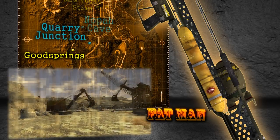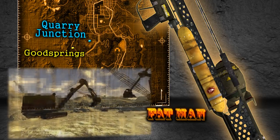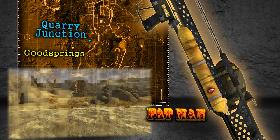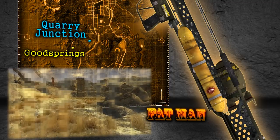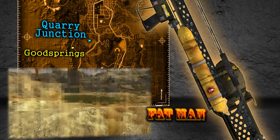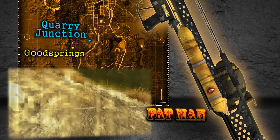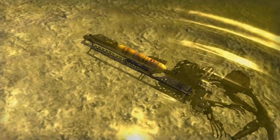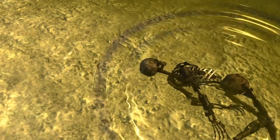The second and less advisable instance to acquire is located in a pool of water, more east than north of Goodsprings in Quarry Junction. If you don't already know, Quarry Junction is one of the most dangerous places in the Mojave Wastes, as it's rancid with Deathclaws. No one should ever go poking around this area unless fully prepared — you've been warned, so enter at your own risk.